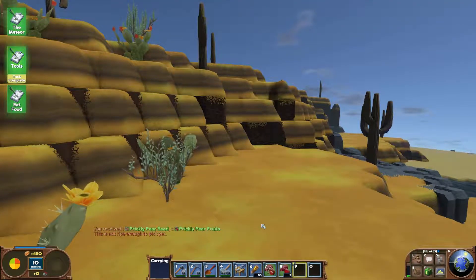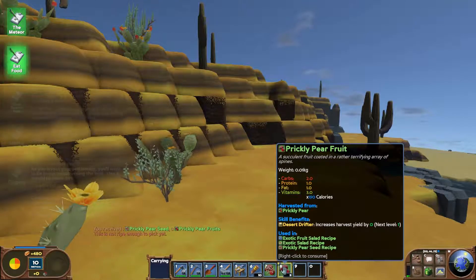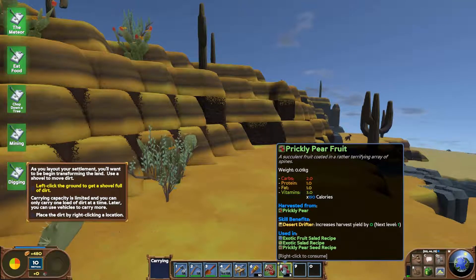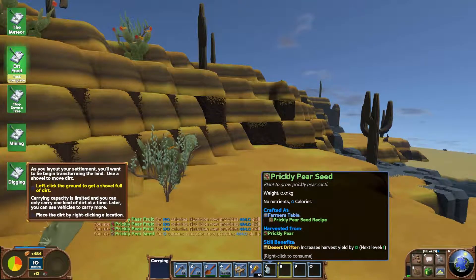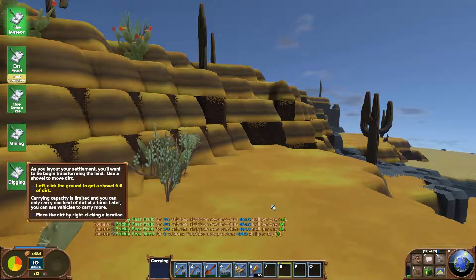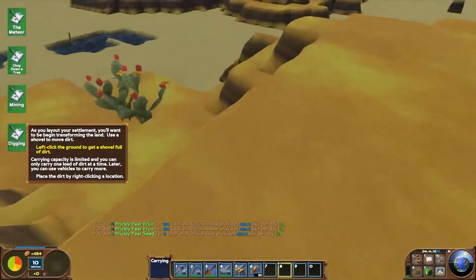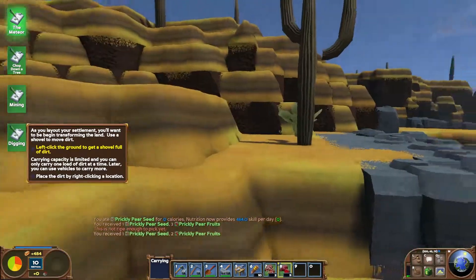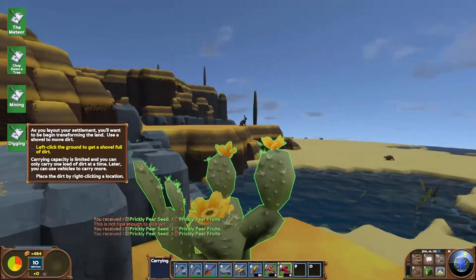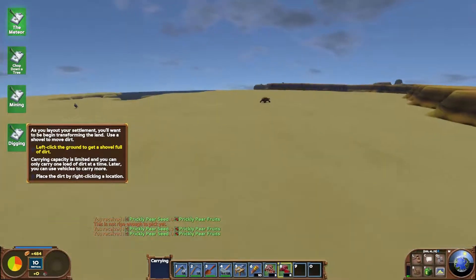What's this? What did we get here? Prickly pear fruit - we can eat that and we've got the seeds. We can eat the seeds for no calories, but now we're up to 484 skill points per day. That's every 24 real-life hours. There's a hare, some turtles - never seen turtles before, I didn't know there were turtles in this game.